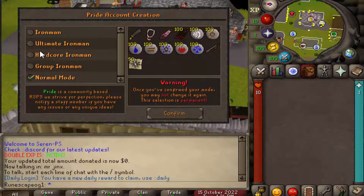This interface has pretty much everything: normal mode, group Iron Man, hardcore Iron Man, ultimate Iron Man, and normal Iron Man. What's really cool is that it actually gives you a nice little description of the mode and it's actually gonna show you what your starter kit is going to be. So if you're a group Iron Man, you're gonna start off with this gear.